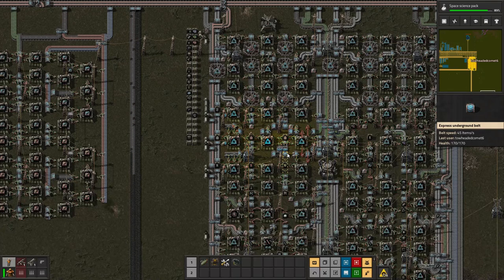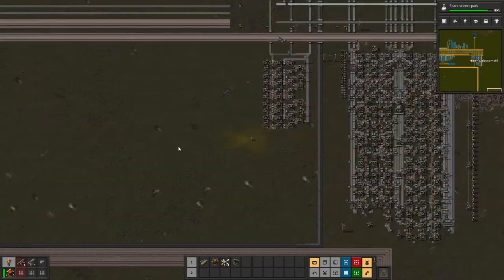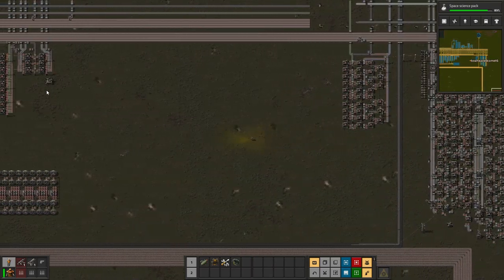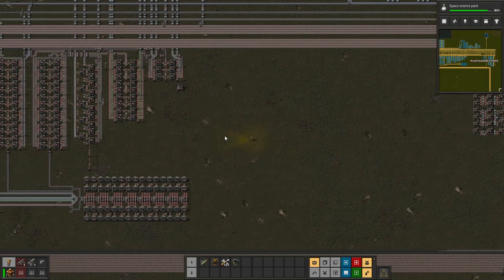Hey guys, Kromit here. Welcome to episode 13 in my Factorio Odyssey series. The first thing you'll notice is I'm out of power, and that's because with all of the new science I put in in the last episode, I don't have enough power production during the night to keep the generators stocked with coal.